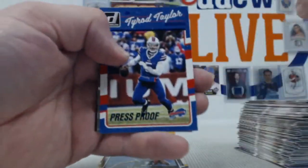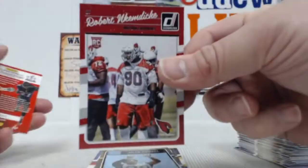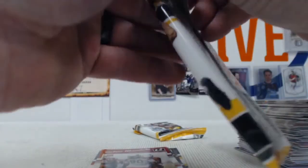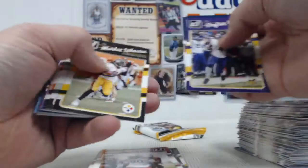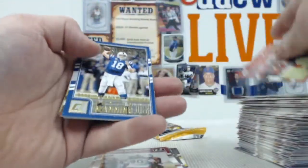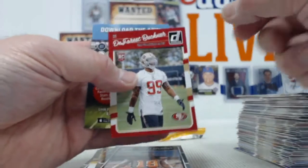We're winding down here. Here's our proofs — Watt, Davis, and Taylor. You got a Jalen Ramsey and a Nimditchi. Two packs left. The Sheriff, Manning, Calhoun, Smallwood, Peppers, and a Corey Coleman and DeForest Buckner.